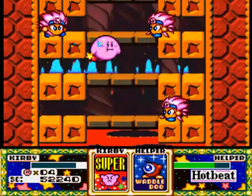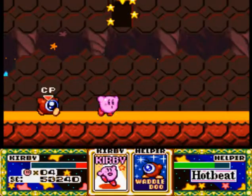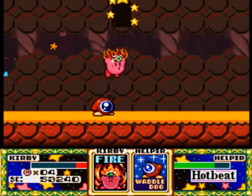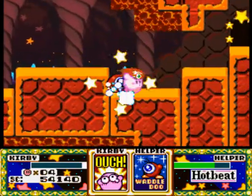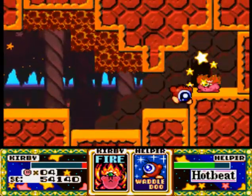We wanna go up, dodge all the fires — and there we go! Fire! Now we got the Fire ability! They're clever with how they hide some of these abilities behind certain invisible walls and stuff, which is a real pain, and I'm gonna die if I take another hit!